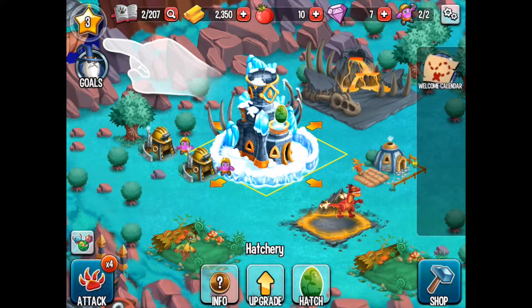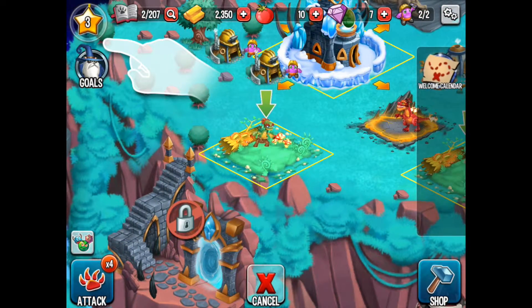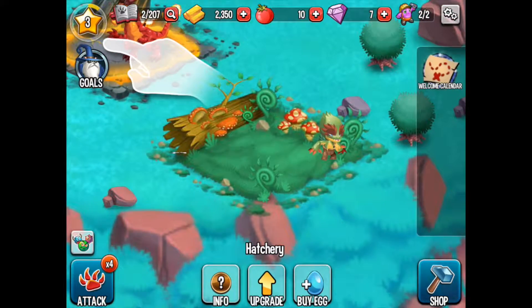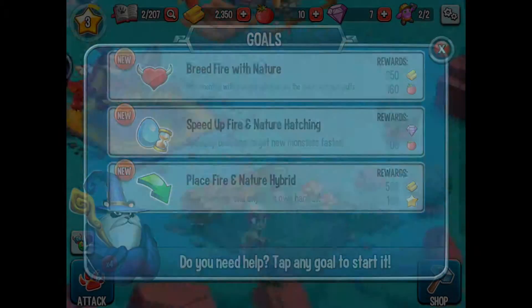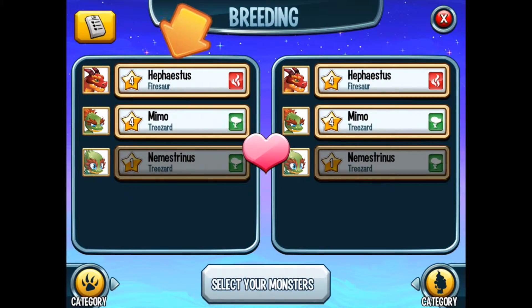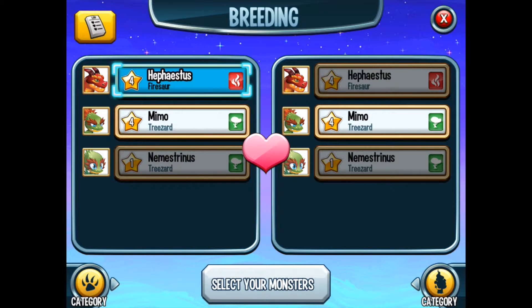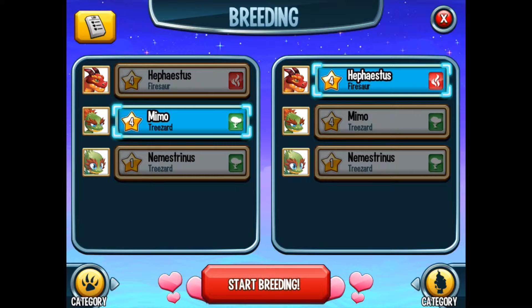What kind of goodies we'll get — whatever. What would you like to do with your new Tree Lizard? I'd like to place him. There's somebody there already, let's put him over here. Breed fire with nature — speed up fire in nature hatching or place fire in nature hybrid. Well, first we've got to breed one. We've got to create the breeding mountain. And we'll take Hephaestus and Mimo. Start breeding.